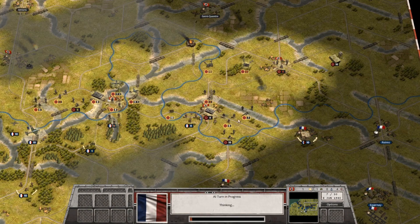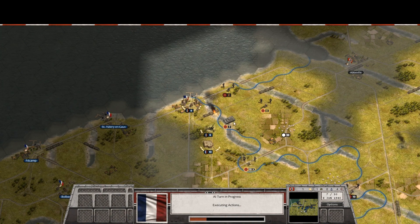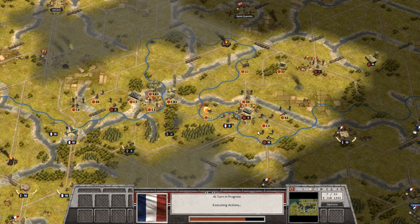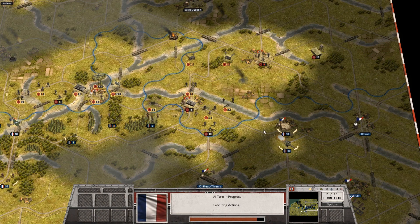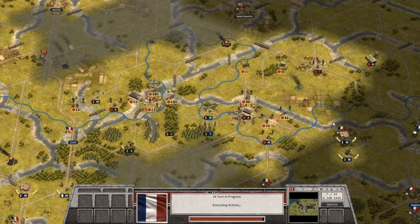We'll go ahead and end turn seven. Once we take Paris we can switch all our forces toward Le Havre, but it just won't happen within 15 turns — which I don't really know what that means. Maybe it means there's no British invasion, Operation Sea Lion. It also doesn't look like the French are getting reinforcements, at least not replacing their losses. There definitely seem to be new units coming on the map, like these two French Air Force units, but I haven't actually seen any units that have lost strength be reinforced.